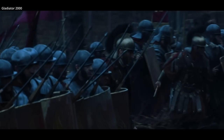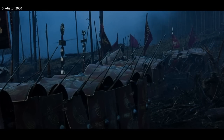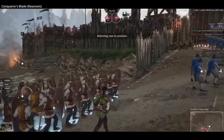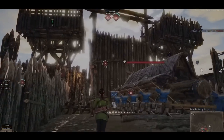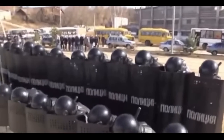The Testudo formation was and is an extremely effective formation against missile attacks, and can be used to protect lightly armored troops without shields as well, so it would remain in use into the medieval era. Medieval Arabs called the formation 'dababa,' meaning 'crawler.' With the proliferation of walls and castles in the 10th century AD, Testudo was used to protect sappers attempting to undermine and collapse towers and walls. Amazingly, the Testudo formation — or at least a variant thereof — is still used by police today, whose riot shields very much take on the same shape as the long curved Roman scutum.